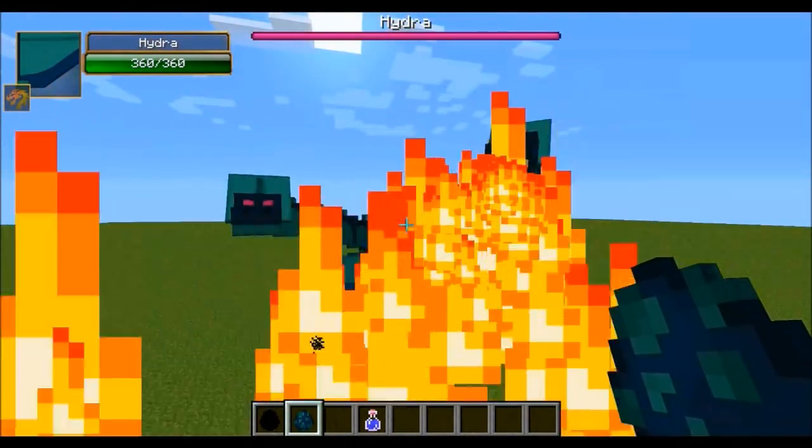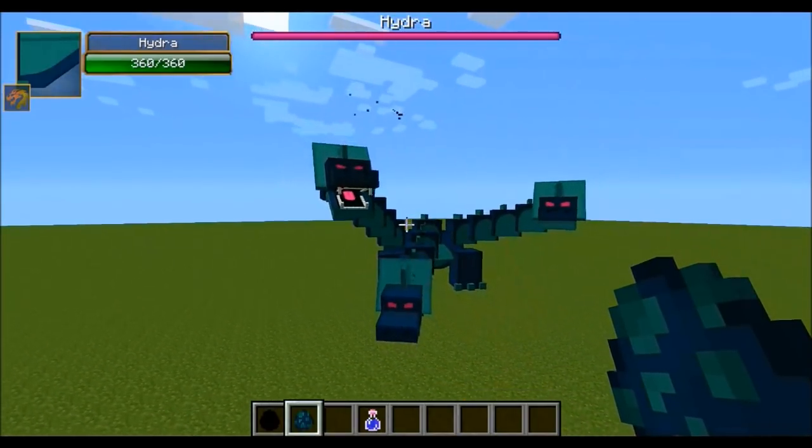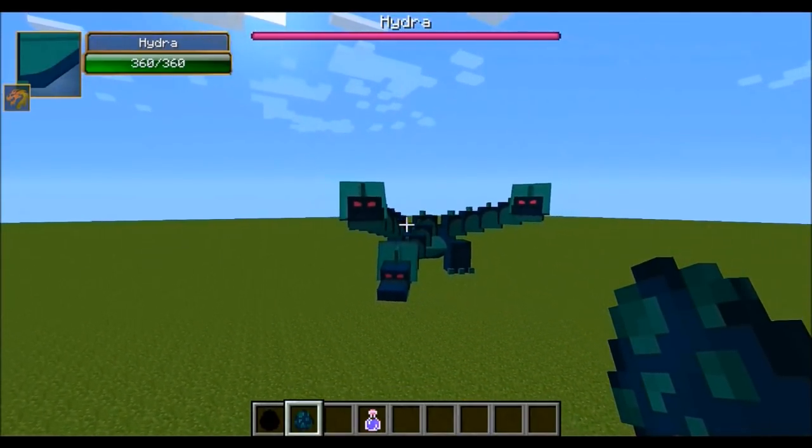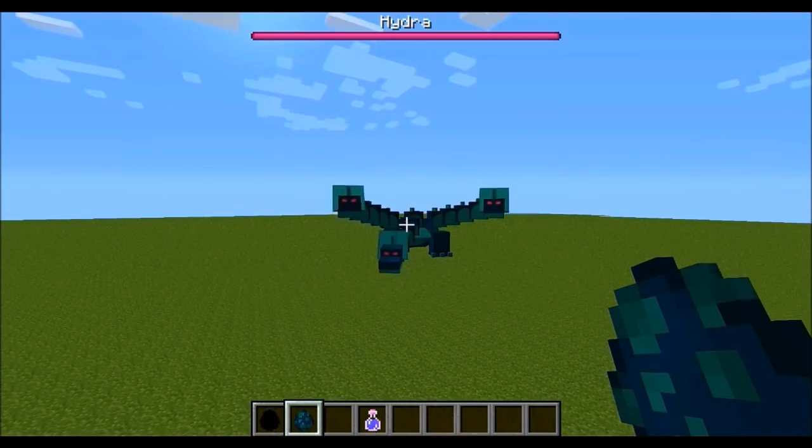One annoying thing about this battle is the Hydra locks onto the player even in creative mode, so we're going to try to stay pretty far away during the fight. I do have OptiFine installed so I can zoom in, but the Ender Dragon knocks him all over the place so it's not that easy. Be sure to leave a comment and let me know who you think is going to win this battle.